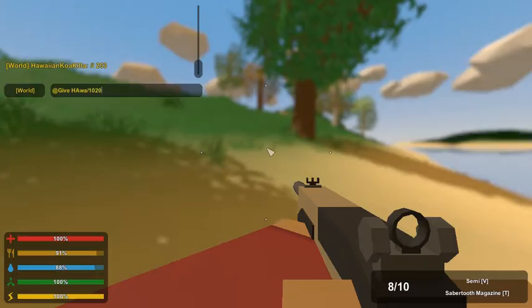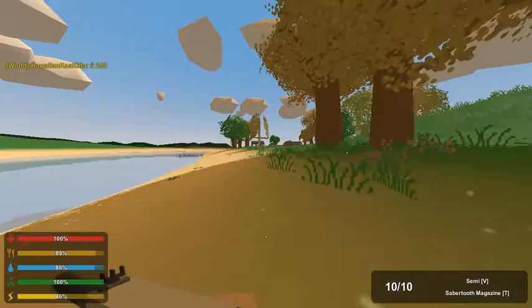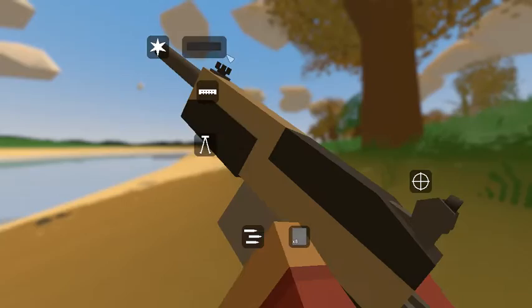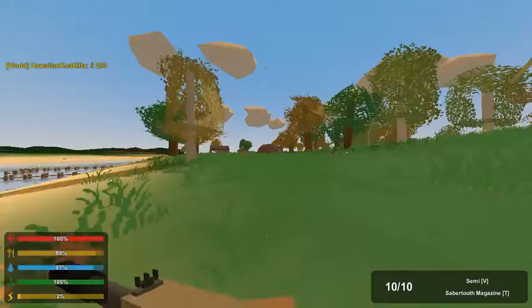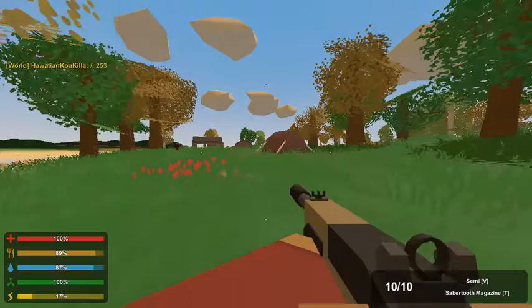I'm going to test it out on some zombies over here. It takes military suppressors. I don't actually know the ID for the scope, so we're just going to test it out. It's a kind of quick fire — it's not like a bolt action or anything.